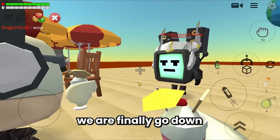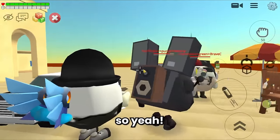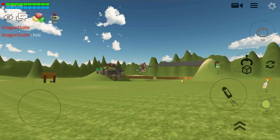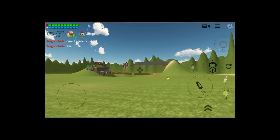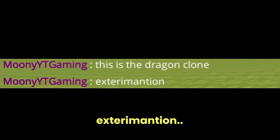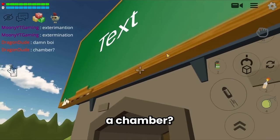We finally go down and eat ice cream together — it was a fun experience! Let's head to the next place. This is the second place: what is this? There are so many toxic things right here — this is the Dragon Clone Extermination mansion! And what is this — a chamber?